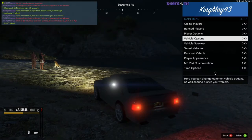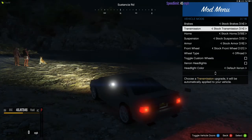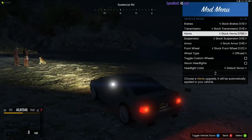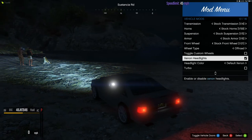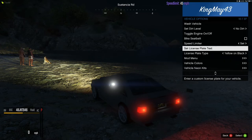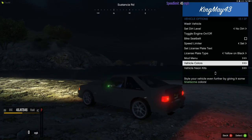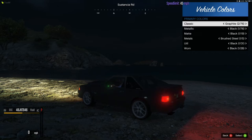Once you've spawned the vehicle, hit F1 again and go up to Vehicle Options. Go down and select Mod Menu. Once you pull up the vehicle's mod menu, you can do anything you want — set up brakes, transmission, custom headlights, custom colored headlights, turbo, all of that stuff. Hit back once, then in Vehicle Options go to Set License Plate. You can either make a custom license plate or keep the same one. We're going to write down this plate number and keep it — we don't really care what the plate says right now. Just leave it right there.